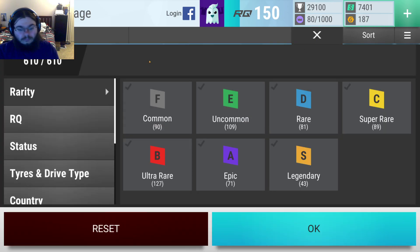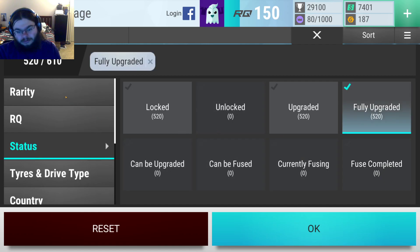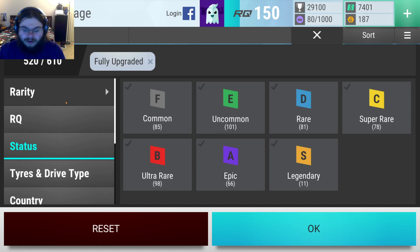Anyway, some stats: I've got 90 commons, 109 uncommons, 81 rares, 89 super rares, 127 ultra rares, 71 epics, and 43 legendaries — for 610 cars total. And if we take a look at the upgrade status, I have 520 of them fully upgraded. Breakdown by rarity: 11 legendaries, 66 epics, 98 ultras, 78 supers — and who cares about the rest really, because they're essentially free to max. It's a decent chunk.